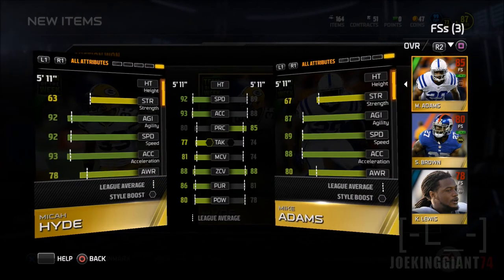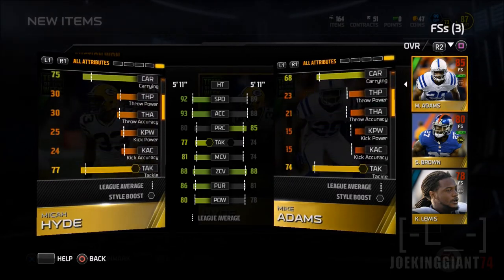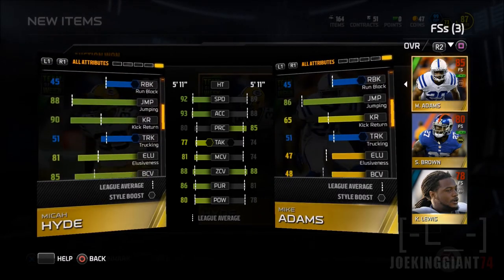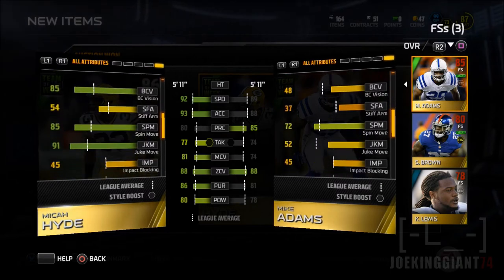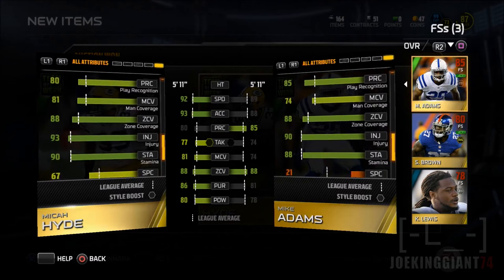There's gonna be less lob passes on top of the deep coverage, like we've seen before. Now that our safeties can actually keep up with the cornerbacks — they have the same amount of speed as Antonio Cromartie.